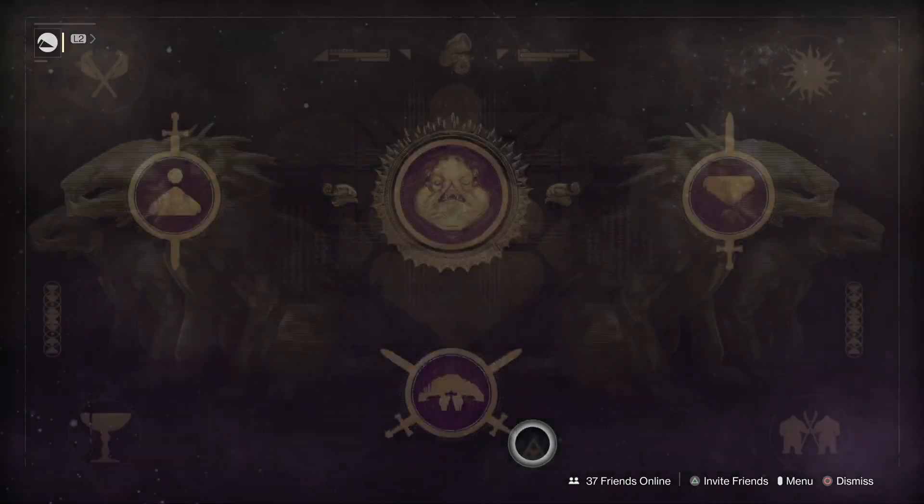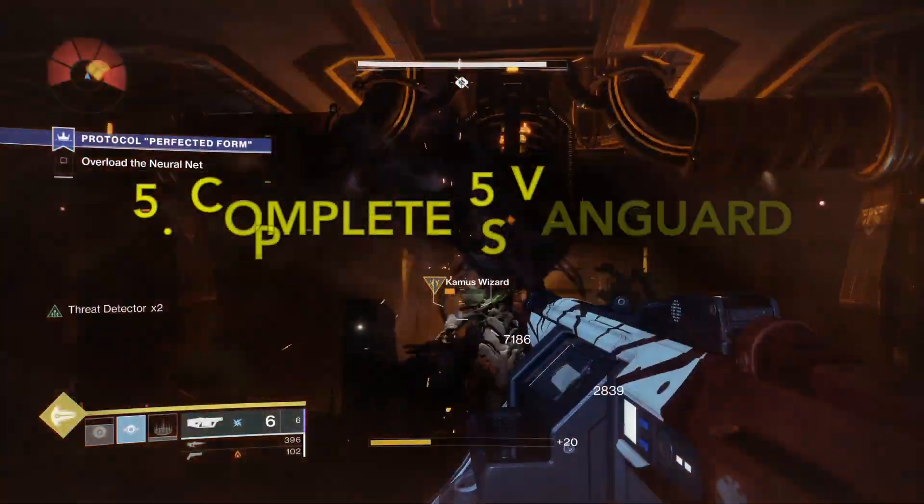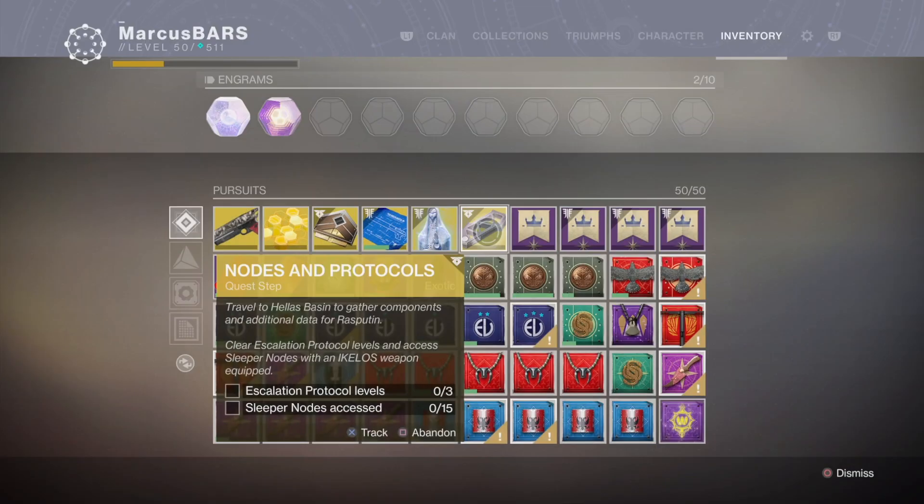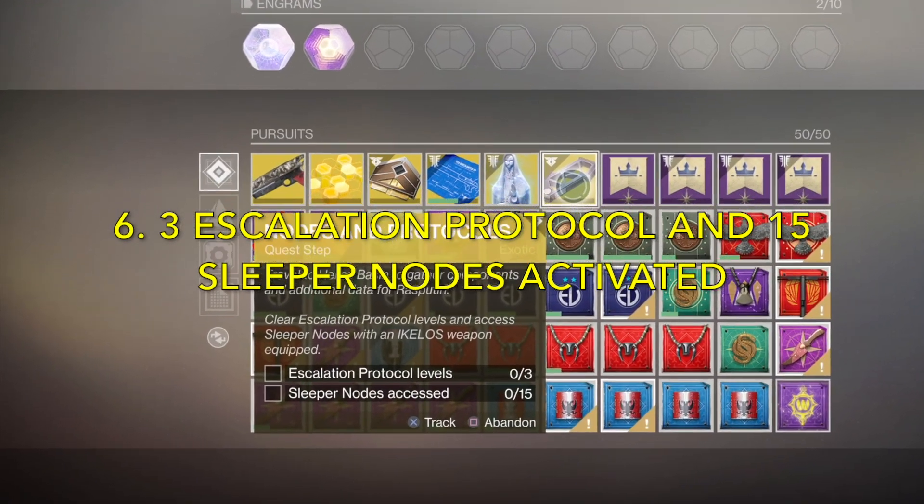You can just take your time to kill them and restart the raid. Next step is to complete 5 Vanguard Playlist Strikes — nice and easy. For the step after that, you gotta finish up 3 waves of Escalation Protocol. You can just do 3 first waves and make it easy.